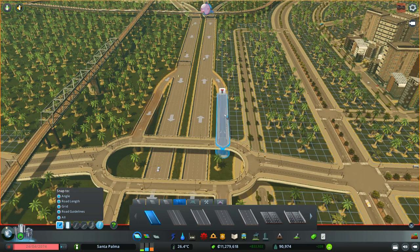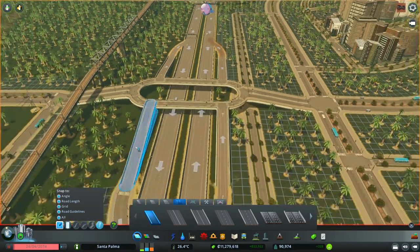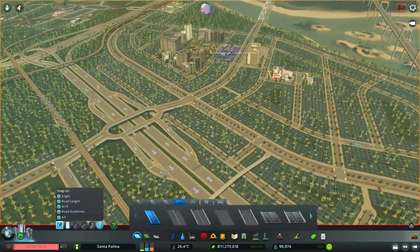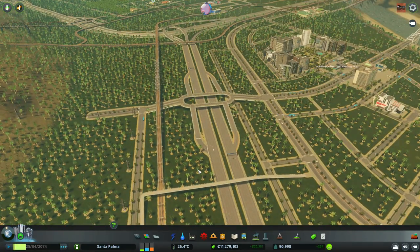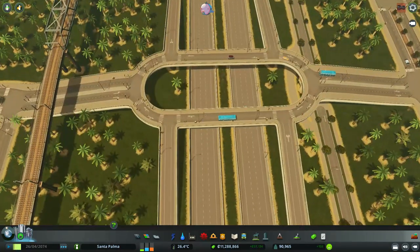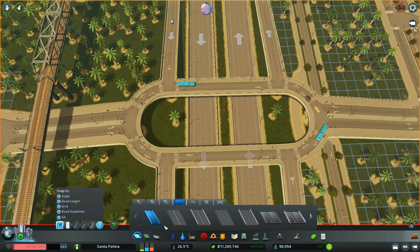Now this is an off-ramp and this is an on-ramp. Now the sims can access this with no issues. They're already using it! But this is not a one-way road, so it has traffic lights - let's fix this immediately.